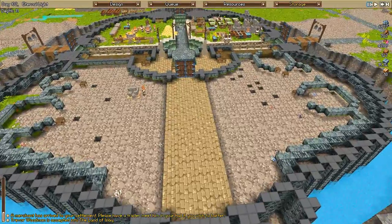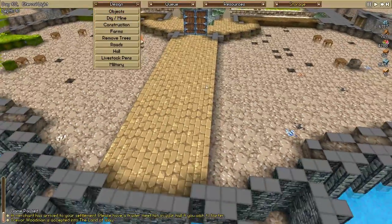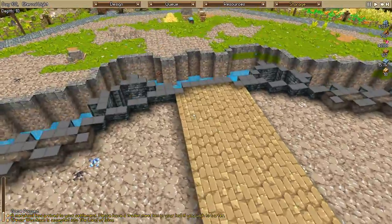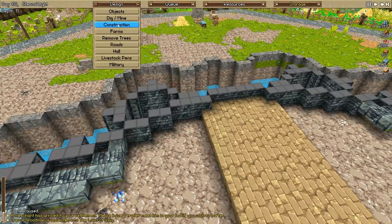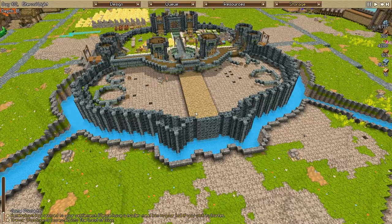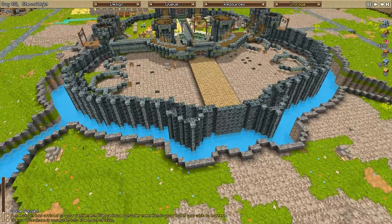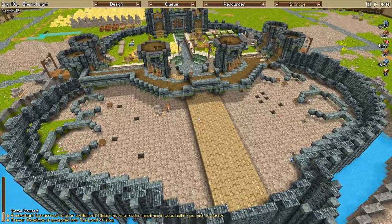It looks like the flooring right here has been done. Let's just pause right now - we have quite a lot of wood left. Let's just make sure we have this aligned perfectly. Let's get this bit done first just in case we have a few issues. So basically these are going to be two towers. I'm not sure how high they're really gonna go - I'm not really too sure how high they're meant to be going up. I guess we're about to find out.